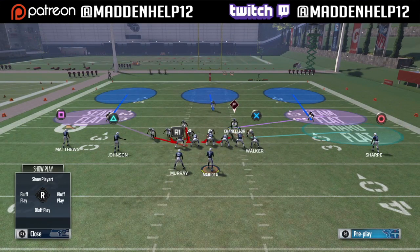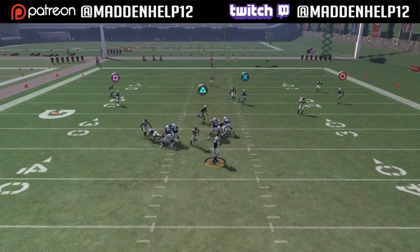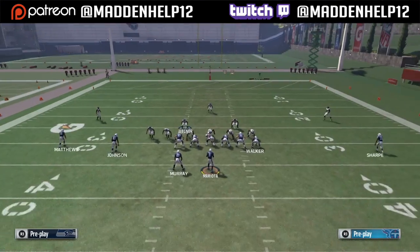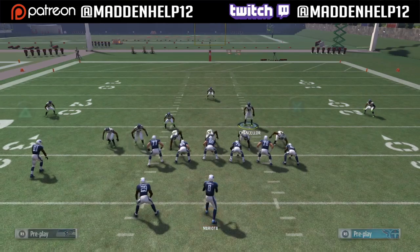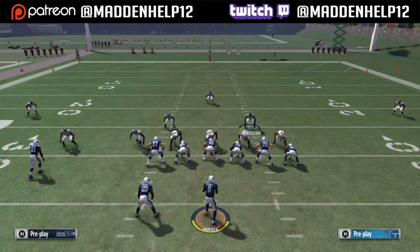As soon as this blitz comes in, if you take away the first read they're either going to throw it to your user or they're going to take a sack. If they're blocking a running back, take that left outside linebacker and put them in a bluff blitz. You'll see the running back won't take the edge, and we're still able to get the A gap from the blitzing linebacker. Even if you bluff blitz and the running back isn't blocking, the outside linebacker will cover the flats.